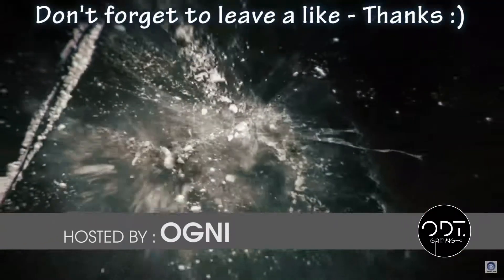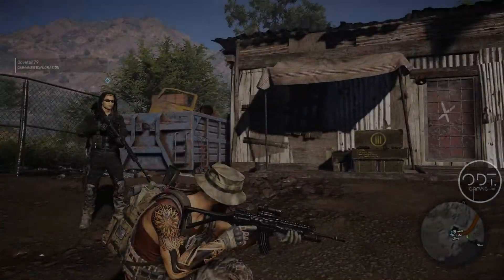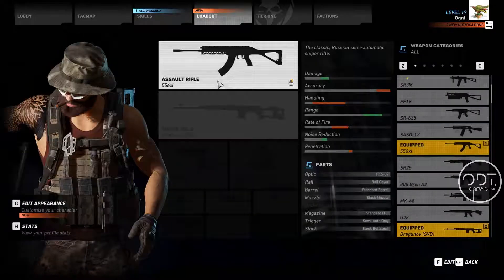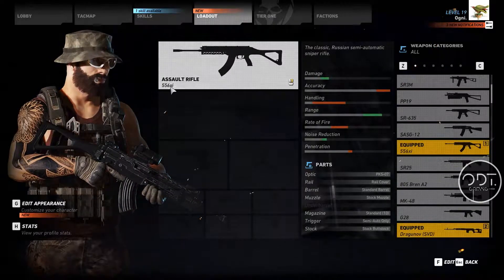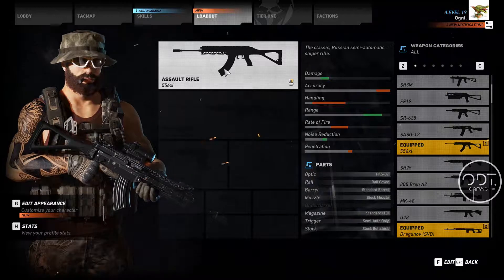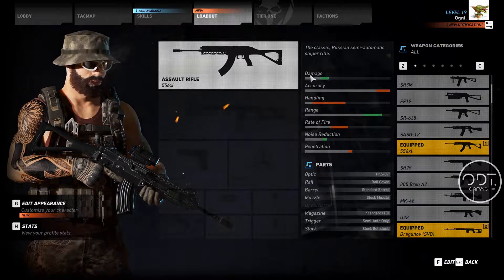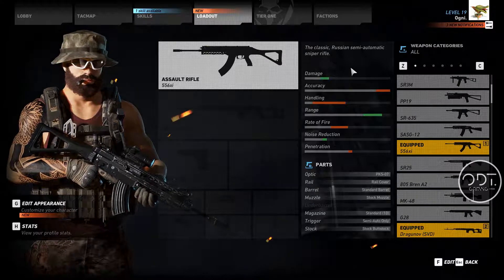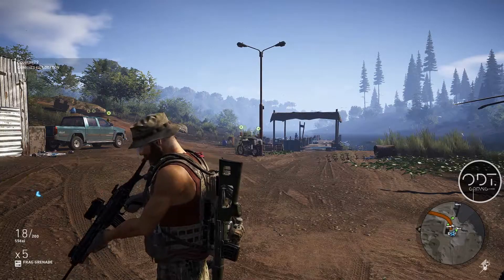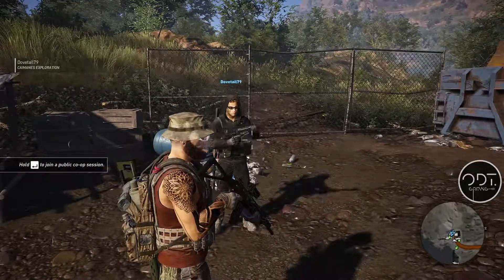Hi guys, welcome back to another episode of Ghost Recon Wildlands. So this is the new gun I've got - it's the assault rifle 556 XI. It's not bad, but everything is up from mine except the damage. The thing is I can't handle these small little magazines. We actually need your thing for the choppers and vehicles - we need someone with heavy fire.